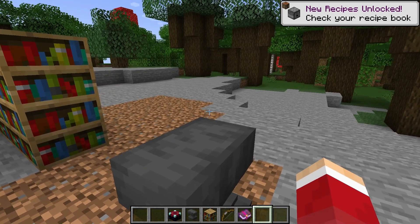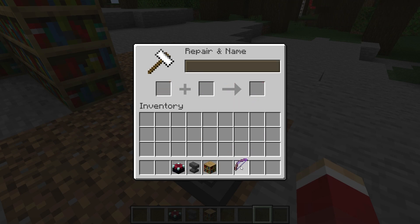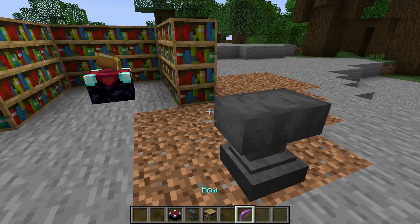Yes, you do need to put punch on a bow. It doesn't work with crossbows, by the way. You have to have a bow.